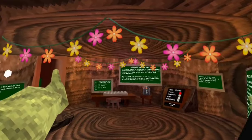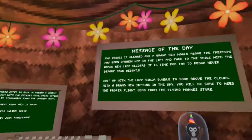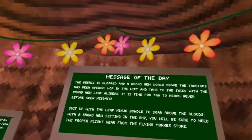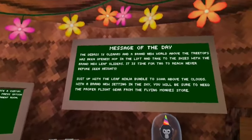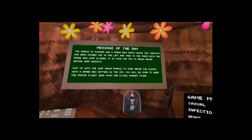The brand new update is finally out. The debris is cleared and a brand new world above the treetops has been opened. Hop in the lift and take to the skies with the brand new leaf gliders. It is time for Tag to reach never before seen heights. Suit up with a leaf ninja bundle to soar above the clouds. With a brand new sky setting, you'll need proper flight gear from the flying monkey store.